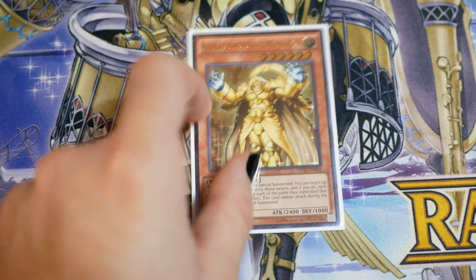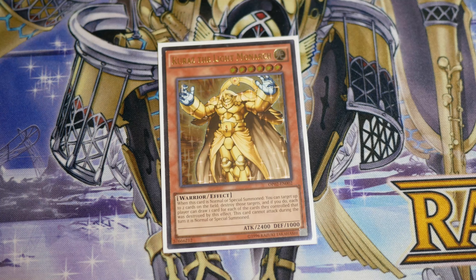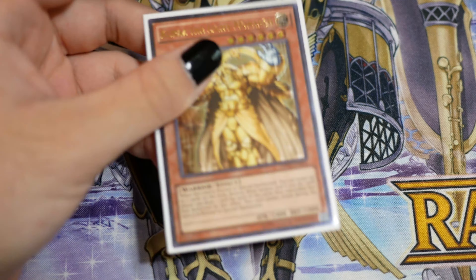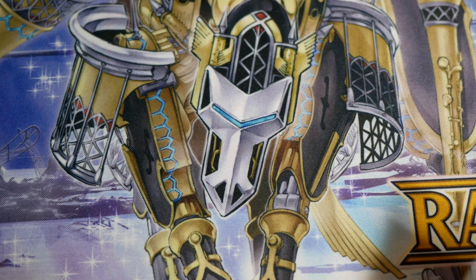We're playing one Karaz. This is the last actual Monarch we're playing in the deck. Karaz is pretty good — he special summons and pops up to two cards, and then the controller of each card that was popped draws one. So normally you'll just pop one on your opponent's side and one on yours, and both players draw one.